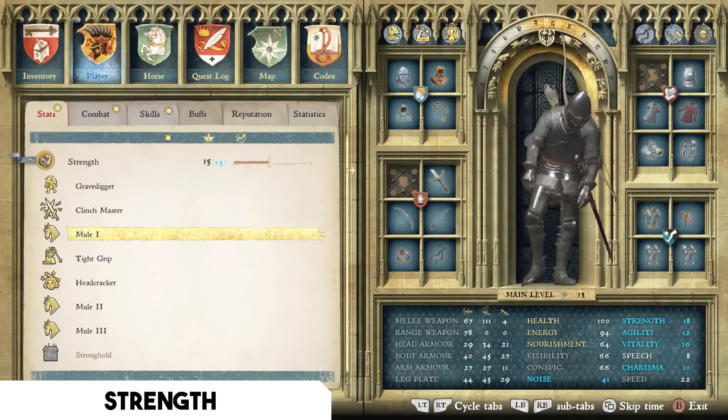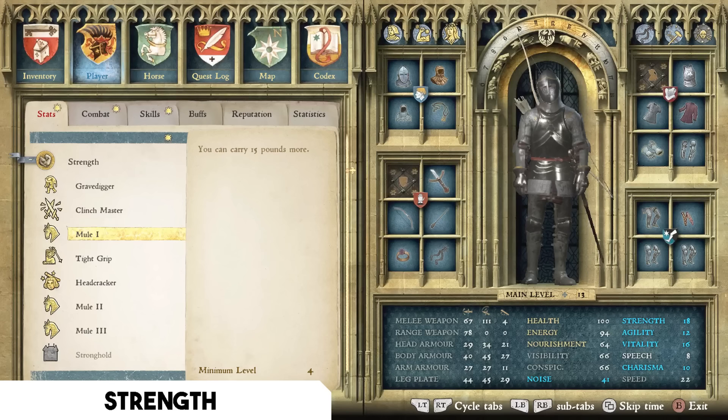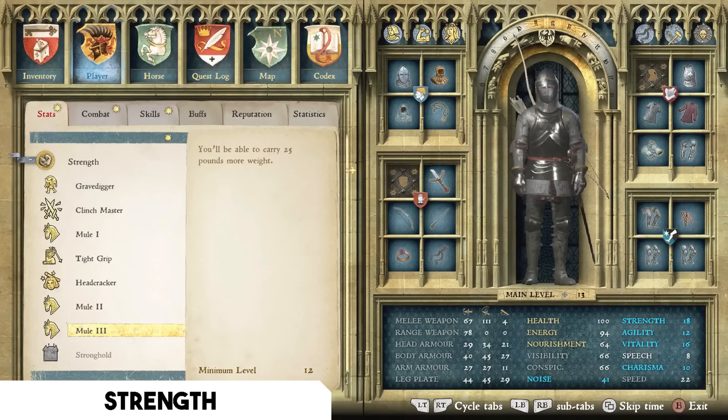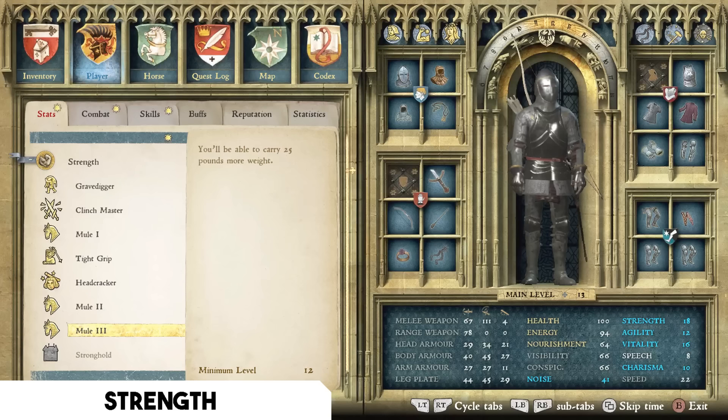Moving on to the Strength tree, I have two talent recommendations. First is Mule — you carry 15 more pounds at rank one, 20 more at rank two, and 25 more at rank three. I recommend all three ranks. This is the difference between carrying a lot more items to sell and netting far more gold versus having to leave stuff behind. I rarely struggle to get things to vendors.